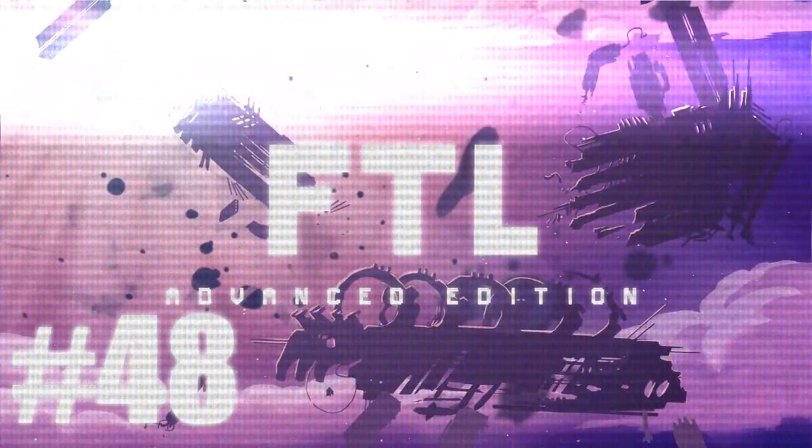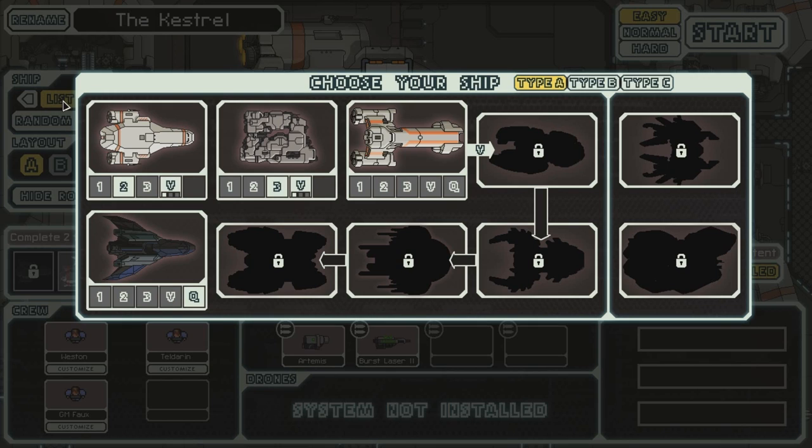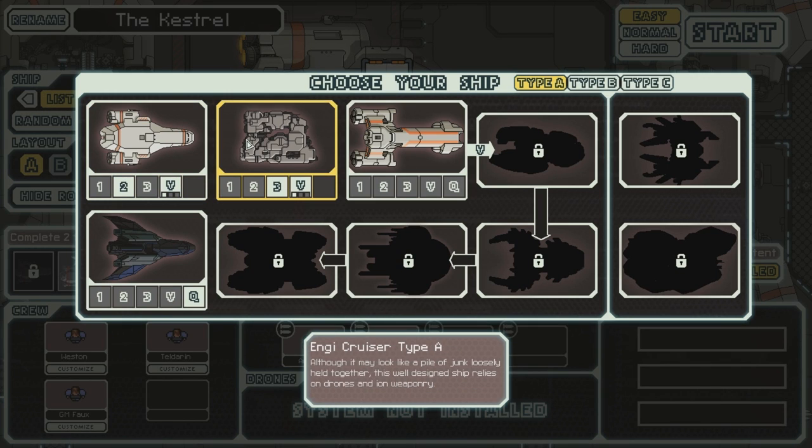Welcome back everyone, welcome back to Let's Play Faster Than Light Advanced Edition. We are going to choose the new ship. We have the Federation cruiser Type-A. This ship features the latest in Federation technology, an advanced beam weapon that pierces through shields. Quite a nice little thing.